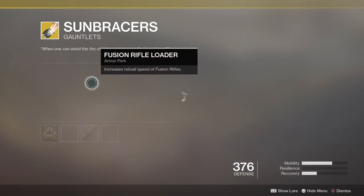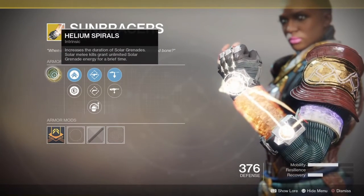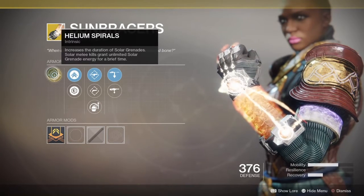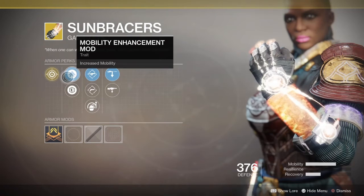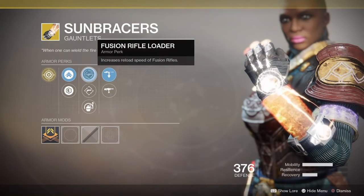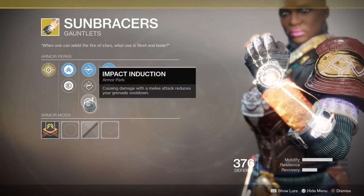Next up we have Sun Bracers Gauntlets — this is an Exotic for the Warlock and it comes with the Intrinsic Perk Helium Spirals. Increases the duration of Solar Grenades; Solar Melee kills grant unlimited Solar Grenade energy for a brief time. This is a returning D1 Exotic. It comes with Mobility Enhancement Mod, Plasteel Reinforcement Mod, Fusion Rifle Loader, Hand Cannon Loader, and Impact Induction.